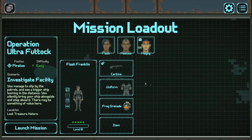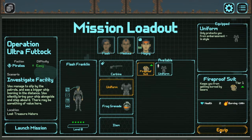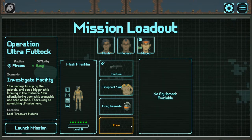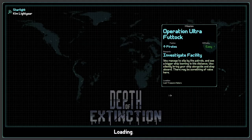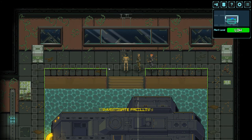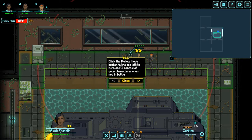Pirates have staked their claim on this area and left several burning ships to warn others off. We slip by patrols and board a bigger ship. There may be something of value here. We've got a couple of items — fireproof suit, which I'll go ahead and equip Flash, because it's like flash fire. And that rusty shotgun I'm not going to bother with. Carbine will do just fine. Hopefully we'll find some extra gear. Operation Ultra Foot Talk — these randomly generated names. Our mission is to investigate the facility.